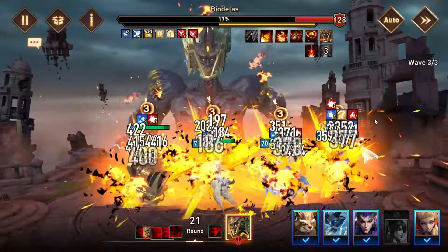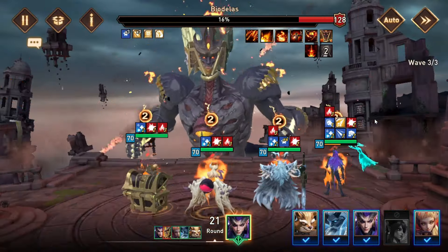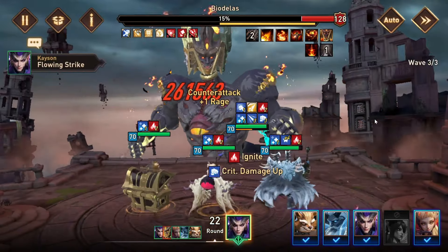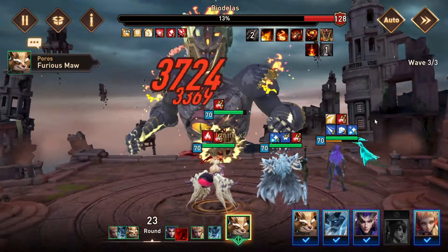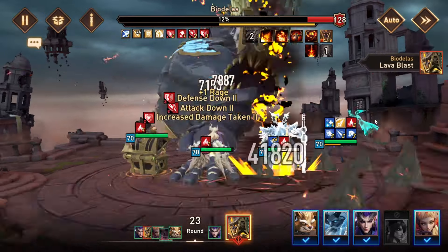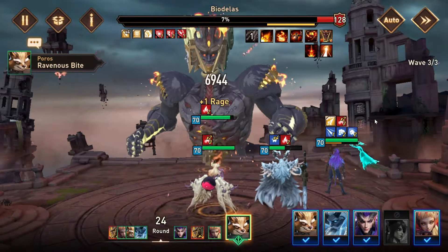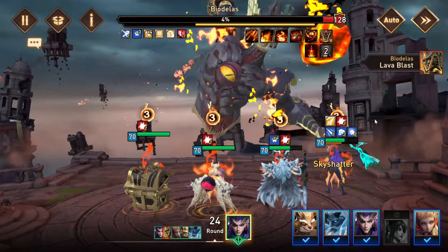We had Resonance set proc twice there, and it looked like we were just about to hit the extra turn Rage from the boss. Now I don't think Poros can be on Resonance set, so just keep that in mind. We're getting close — I don't know how many turns that's been. We're probably three or four turns away from him going berserk, but we seem to have been getting at least enough consistent Resonance procs where we're going to have enough to kill him. This is going to be three for three. I'll definitely do a ten-run after this video just to make sure.